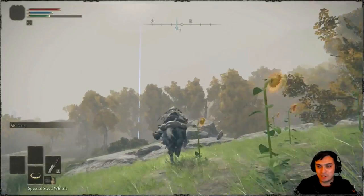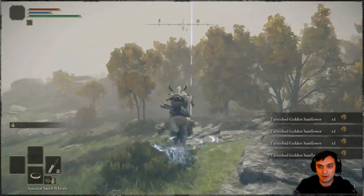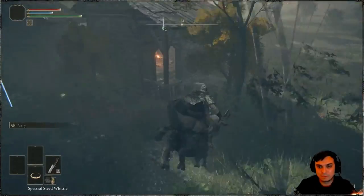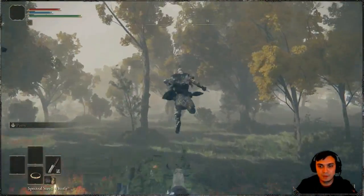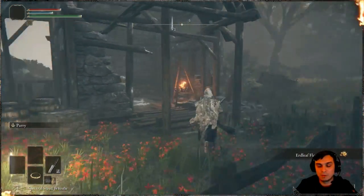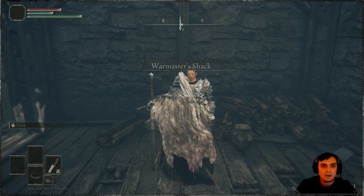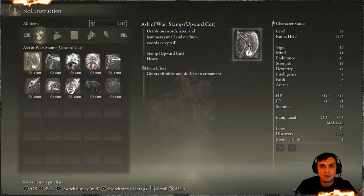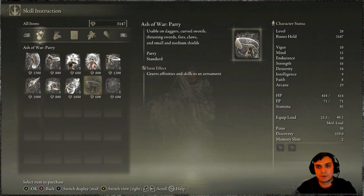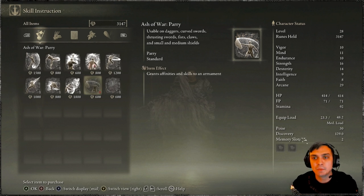I do apologize — I do mispronounce stuff sometimes, I am from Ukraine, so have that in mind. Once you get here, that's the location. You'll find the Grace right here. Open the map, and afterwards you will be able to fast travel. Then walk up to this NPC and speak with him. Go to 'Learn Skills' and there you go — you've got the Parry. It's usable on daggers, curved swords, thrusting swords, fists, claws, and small and medium shields.